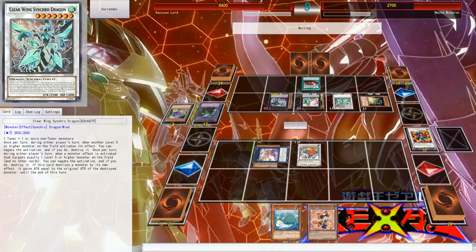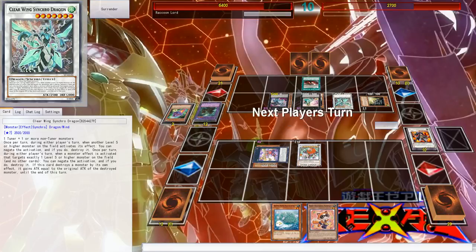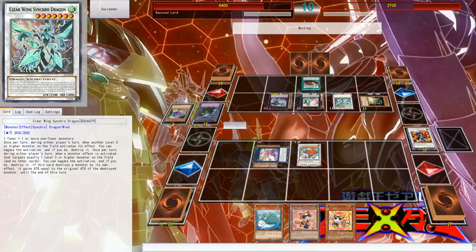I know there's some synchro dragon that doesn't allow you to special summon. I think it was Stardust Spark Dragon — where they had Vanity's Emptiness and Spark Dragon, and I would try Night Beam to destroy a card and they'd say 'not supposed to destroy Vanity's Emptiness,' but because of Spark Dragon they just kept it. This person does not know how their deck works.